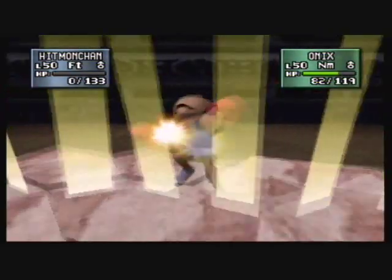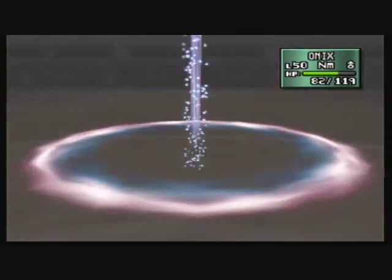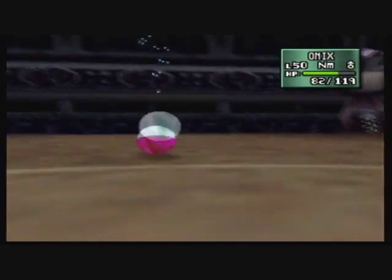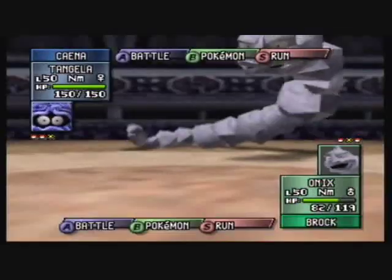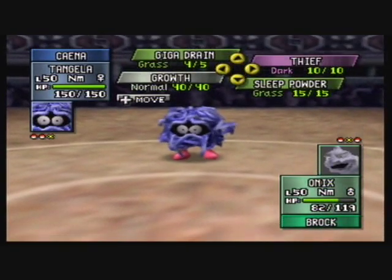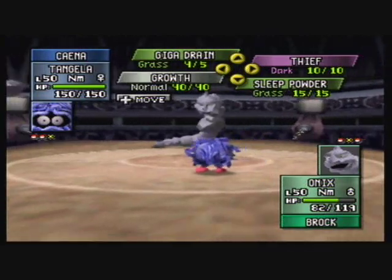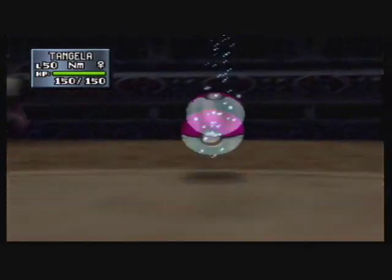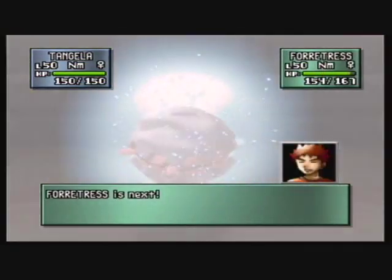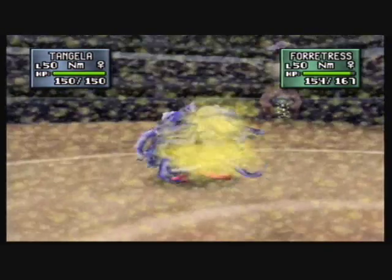Now I better use Tangela, I think. That KO will bring out a new Pokemon. Something tells me he's going to switch. We'll use Sleep Powder. Now that I think about it, the Forretress has a Mint Berry if he does switch. Well, I don't know what to do here. At least we'll have it use up the Berry if anything. This is already getting to be a bit longer than I'd like. I've never fought this Forretress before — that's what's really fouling me up. It fell asleep! It woke back up and used a Mint Berry.